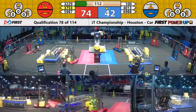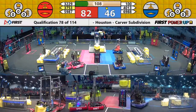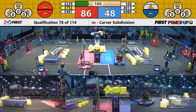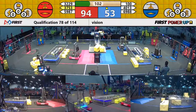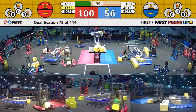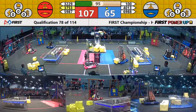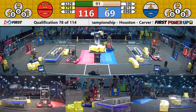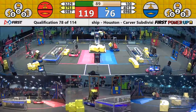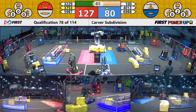On the Red Alliance, 59-87 comes in ranked number two, 69-88 ranked number eight — two respectable rankings for these two teams. Both alliances own their switch. Red Alliance owns the scale right now.